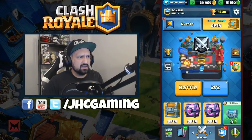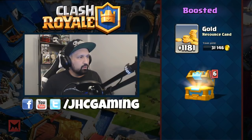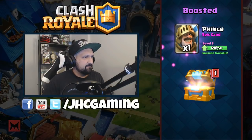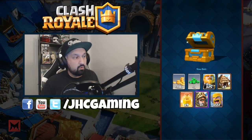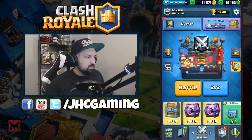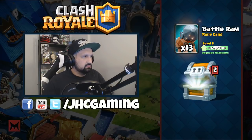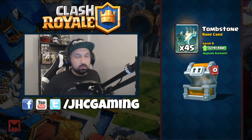Starting with the boosted crown chest — more gold, gems, goblin hut, heal, prince, and a lot of barbs. Most of my commons are maxed so that's 31,000 gold. Giant, more goblin gang, gold, battle ram, more gold, and more tombstone.